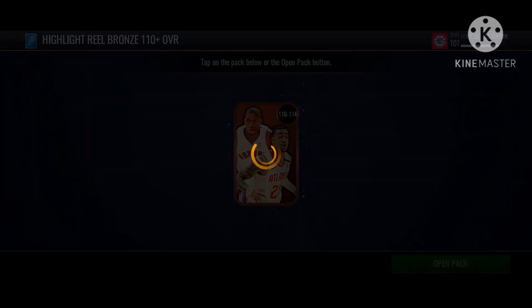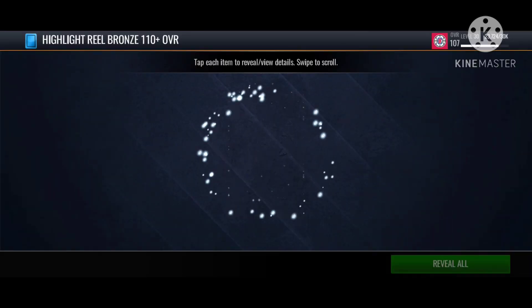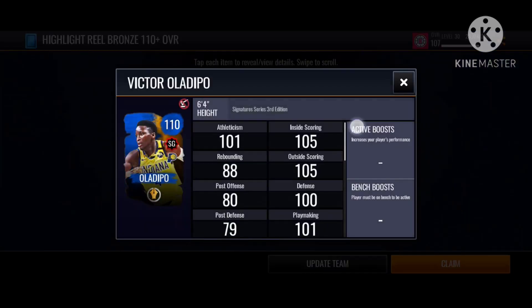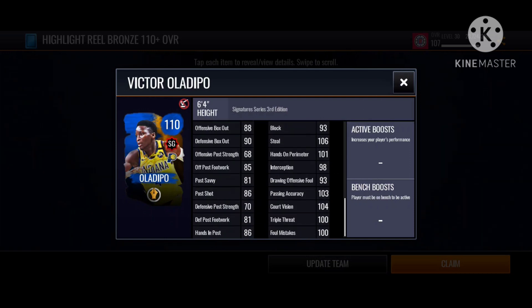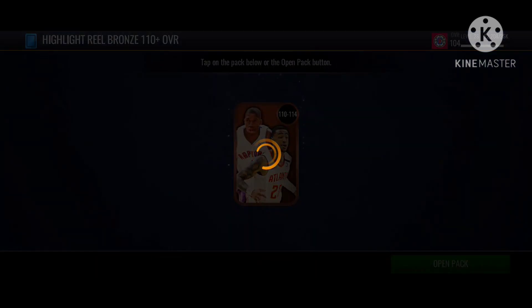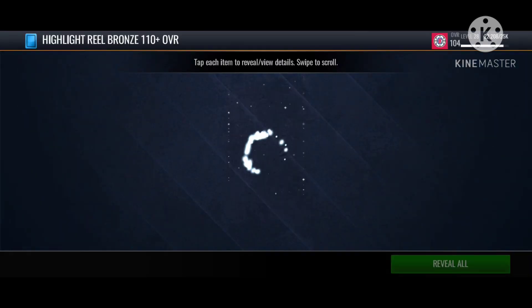The third one is gonna be Lonzo. Fourth one — 110 overall. Bam — Oladipo! Nice card art, but imagine if this is at least a 130 or 112 — that'd be nice. But yeah, it's a Victor Oladipo 110 overall.